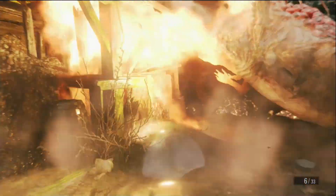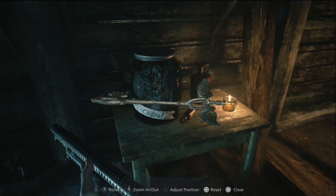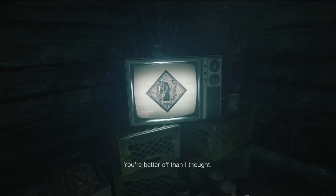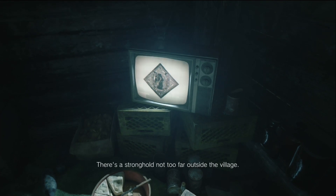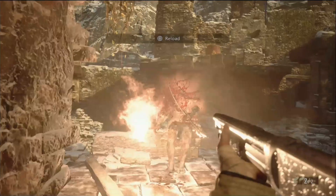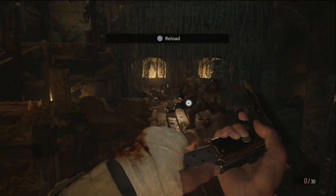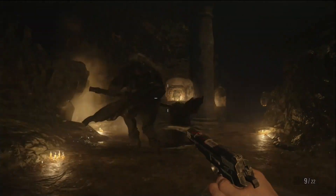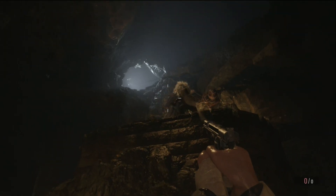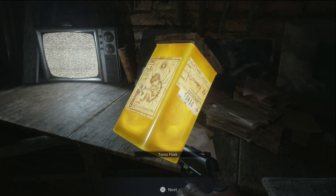Before Ethan can leave, he has to fight Moreau. Moreau will spew acid that you need to avoid — it's best to shoot him when his upper body is exposed. He'll also climb onto one of the houses and make acid rain that you need to take cover from, and he'll make walls of goo that you need to destroy. The arena also has explosive barrels you can use to damage him. After Moreau is defeated, Ethan gets a part of the key from Moreau's hideout.